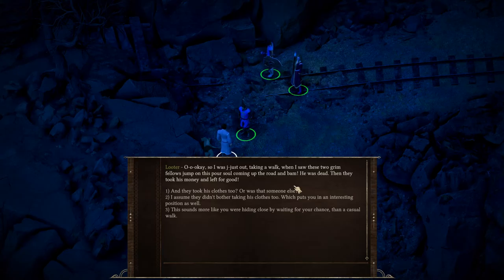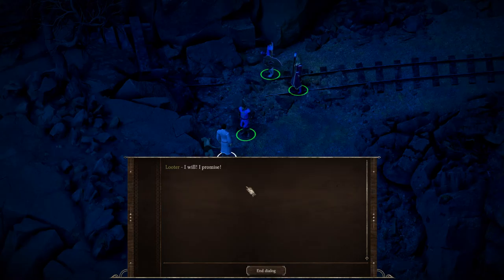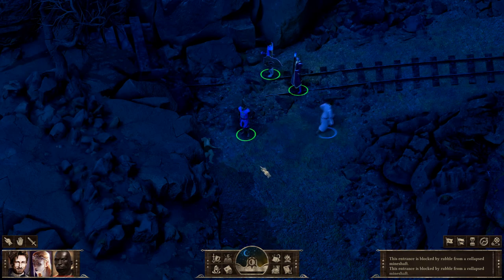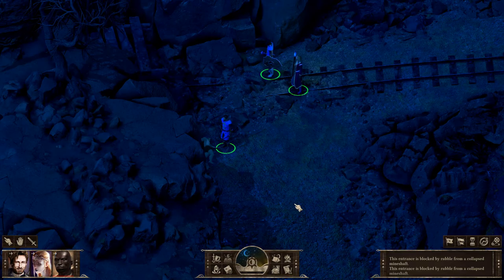The NPC explains: 'I was just out taking a walk when I saw these two grim fellows jump this poor soul coming up the road — and bam, he was dead. Then they took his money and left for good.' I ask: 'And they took his clothes too, or was that someone else?' He says: 'Look, it's not like he needed those clothes anymore, and I'm just barely getting by in the city — it's not like I would pass this opportunity.' I reply: 'I understand. Just go and try to keep out of trouble in the future.' He promises he will.